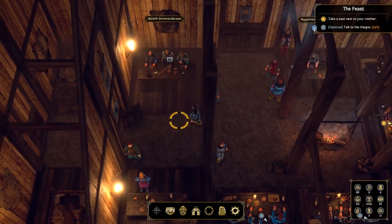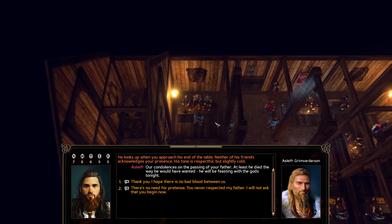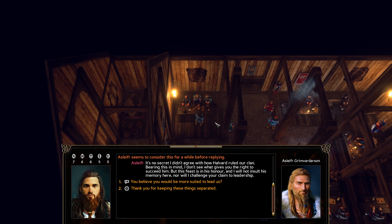Asulfir is our distant cousin. Leadership of the clan has moved between your side of the family and his for generations. He's known as a skilled warrior and a hard worker. 'Our condolences on the passing of your father. At least he died the way he would have wanted — he'll be feasting with the gods tonight.' 'Thank you. I hope there's no bad blood between us.' 'It's no secret I didn't agree with how Halvard ruled our clan. I don't see what gives you the right to succeed him. But this is his feast and I will not insult his memory here, nor will I challenge your claim to leadership.' Responding diplomatically: 'Thank you for keeping these things separated.' He nods once and returns his attention to his companions.